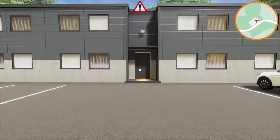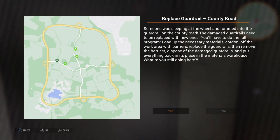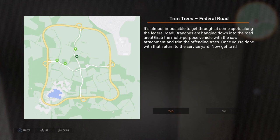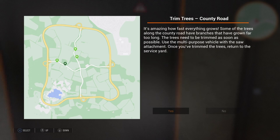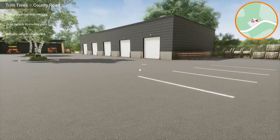We always need to start by going to the office, of course. So that's a guard rail - we did that yesterday. What else have we got? Trim the trees - we could do that one. Also trim the trees on Federal Road, which is where I believe we were yesterday when we replaced the safety barriers. Also Federal Road, remove the cordon. Let's trim the trees but go to a different location - let's go to County Road. Let's do that one. So we need to take the vehicle with the saw.